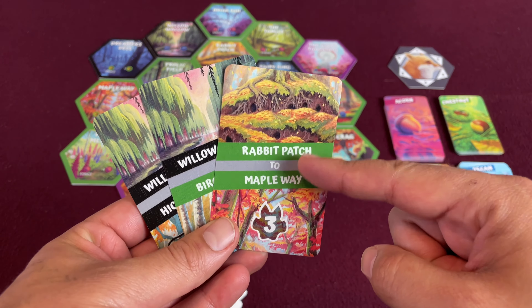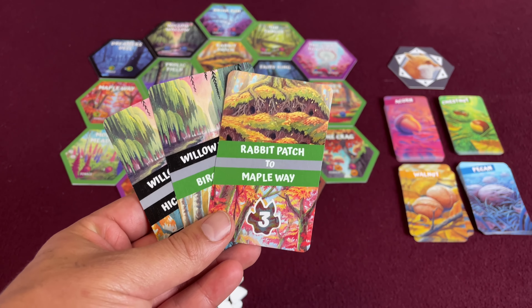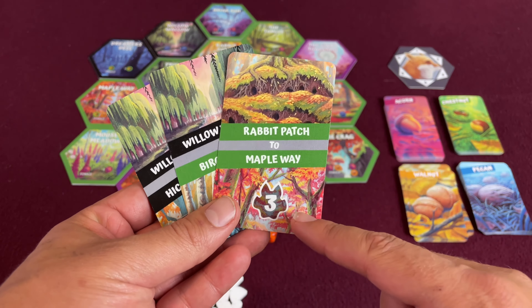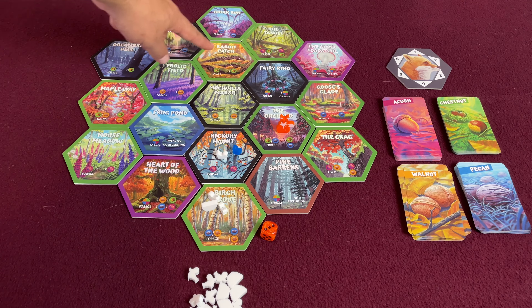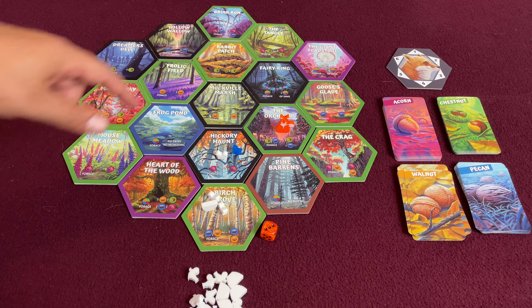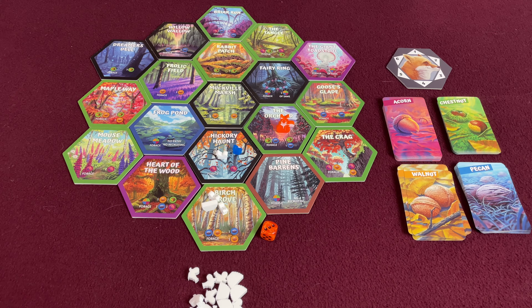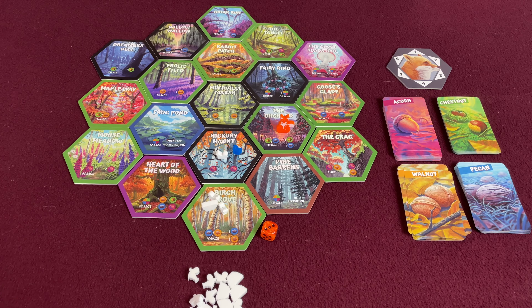Every root card has a starting point and an ending point. If at the end of the game you have squirrels or nests on every tile from the start to the finish, then you will score those points. For instance, rabbit patch to maple way — if you can get that, you're going to get three points, plus a bonus for every tile in between. So do you want to go for easy roots, or do you want to go for long roots that are going to score you more points?